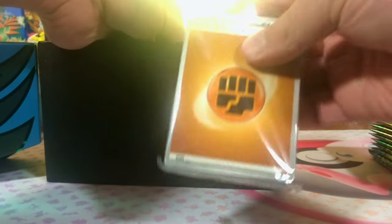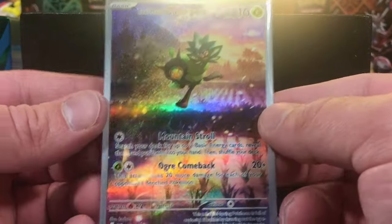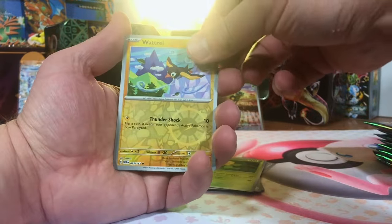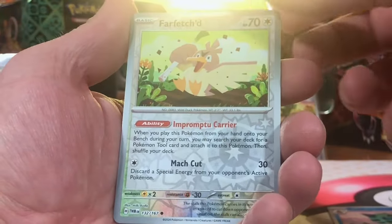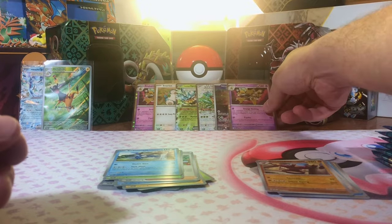Nine packs and energies and our promo, which is — that is a nice artwork — Teal Mask Ogerpon. Loving that. Let's dig into our nine packs. Wugtrio Reverse. Glalie Reverse. And a Monkey Dory Hollow. Farfetch'd Reverse. Nice. Conkeldurr Reverse. And another Alakazam — that is the coolest hollow I have seen as of yet. In fact, that may be my favorite hollow in all of Scarlet and Violet era so far.